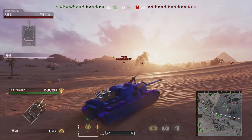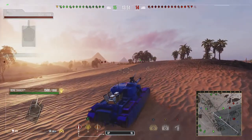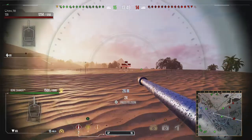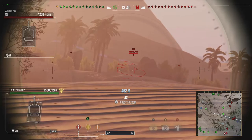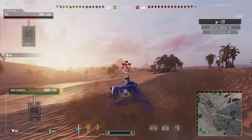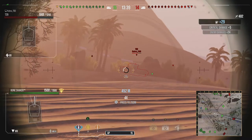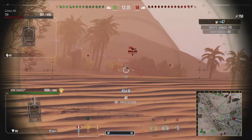1500 health. You get a whole whopping 5 degrees of gun depression for this American TD — very weird, very terrible. 20 degrees of gun elevation. It's got a view range of 370 meters, and a fire chance of 20%, so 1 in 5 shots into the engine will set you on fire.